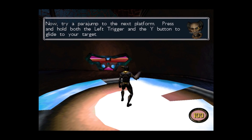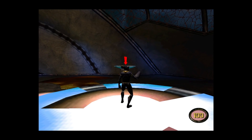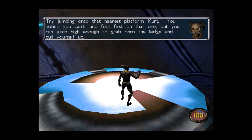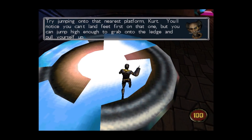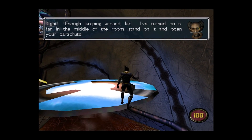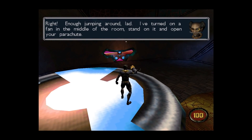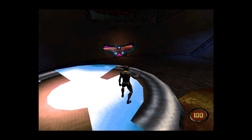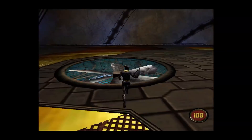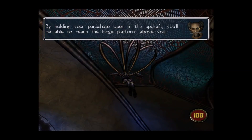Now try a pair jump to the next platform. Press and hold both the left trigger and the Y button to glide to your target. Try jumping onto that nearest platform, Kurt. You'll notice you can't land feet first on that one, but you can jump high enough to grab onto the ledge and pull yourself up. Right, enough jumping around, lad. I've turned on a fan in the middle of the room. Stand on it and open your parachute. By holding your parachute open in the updraft, you'll be able to reach the large platform above you.